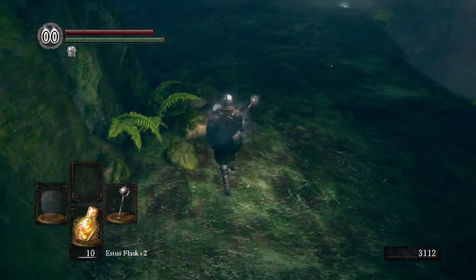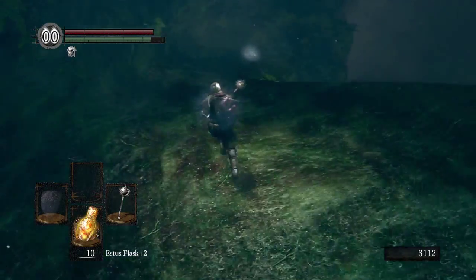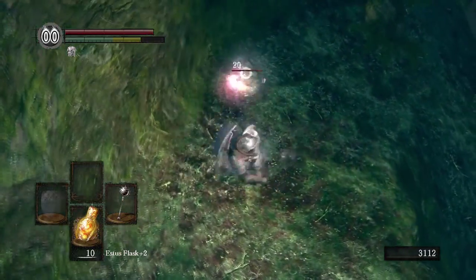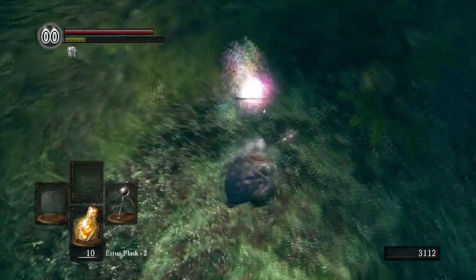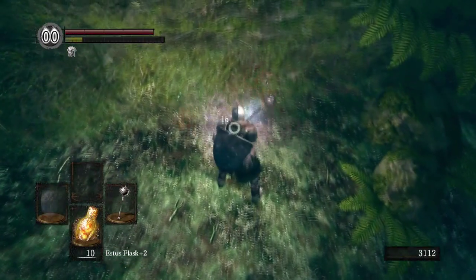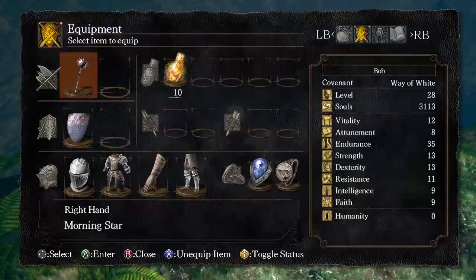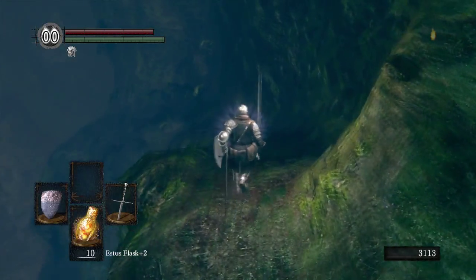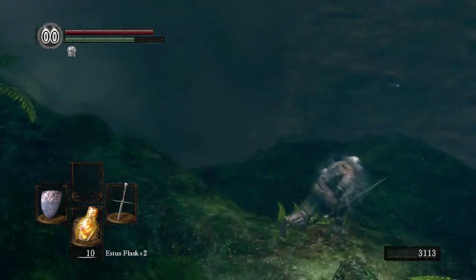Right off the bat you'll see down there there's a glowing thing — I'm going to murder it. It's a crystal lizard. We want to kill it. You're not getting away, mate. This Morningstar's a way better weapon of choice to murder it with. There we go. A titanite chunk — lovely. Make sure to try and kill those things so you don't forget them later on, because all that different titanite they drop can be extremely useful.